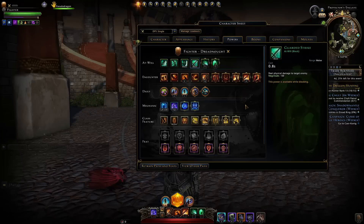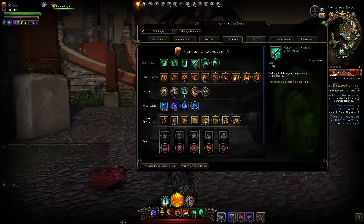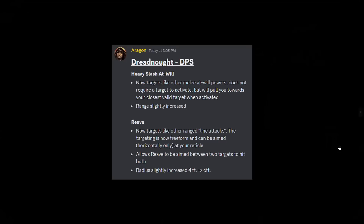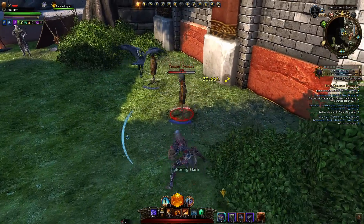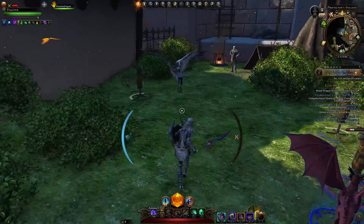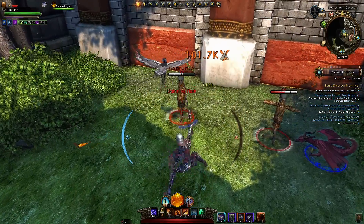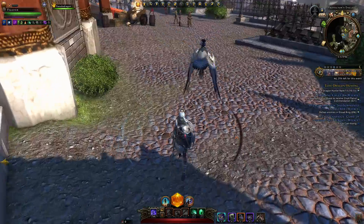Now for the damage dealer specifically, both its unique at-wills are also getting updates. Heavy Slash — many of you did not like the recent adjustment where you can no longer slide around while casting it. They've come up with a new change where it will now pull you towards your target a little bit, it does not need a target to activate, and the range has slightly increased. This gives a bit more forgiveness with regards to positioning and pulls you towards your target to make sure you're within melee range.